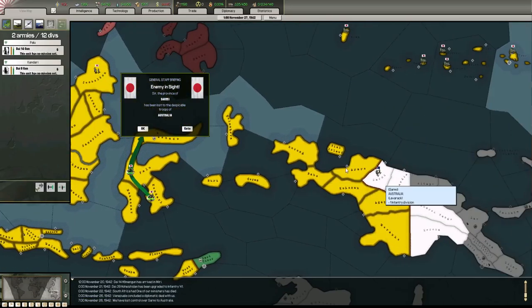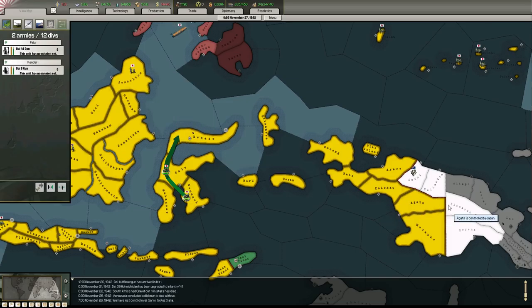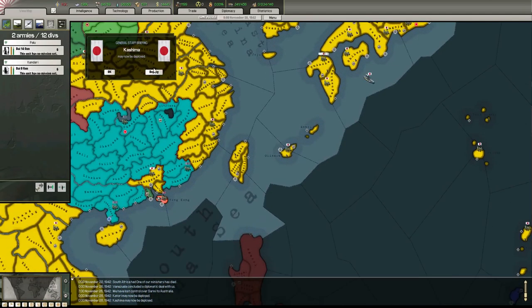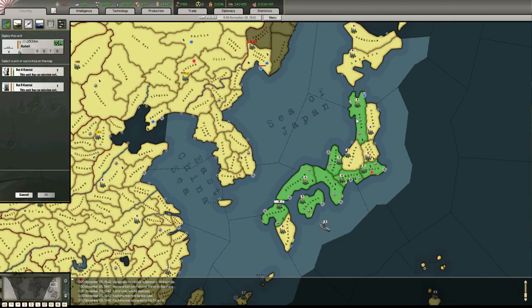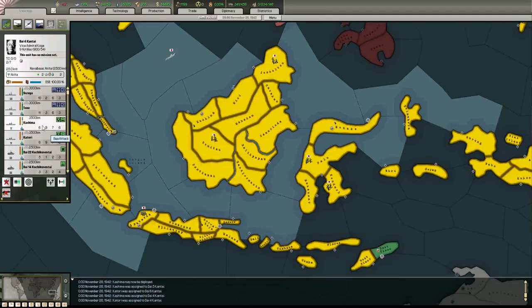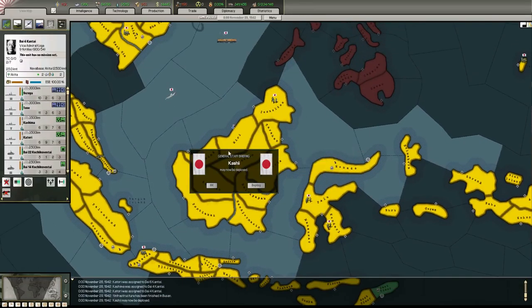It's made my life so much easier though, hasn't it? Oh, this is a bit of a pain. I really want to take out the rest of this - we can take Australia out, we can pretty much conclude this. Light cruisers - more sea attack, I suppose they got more sea attack than the heavy cruisers.